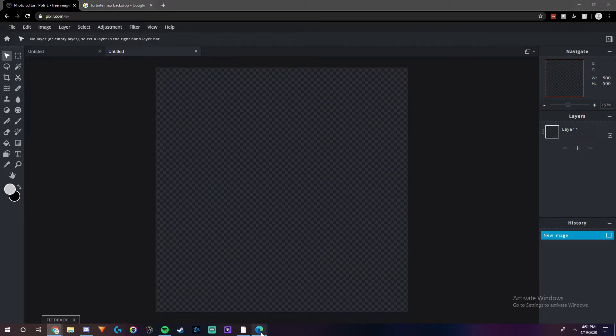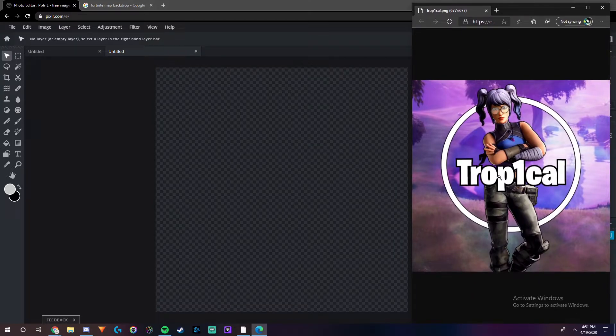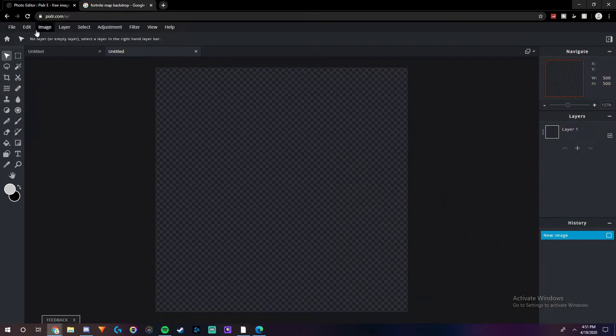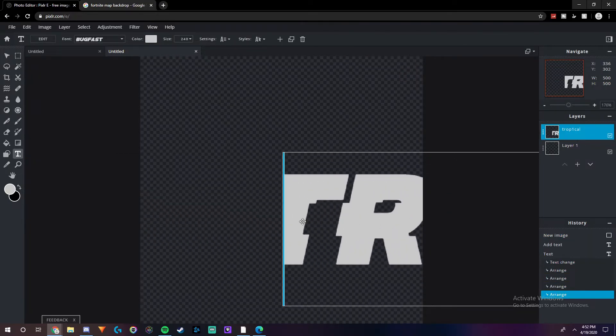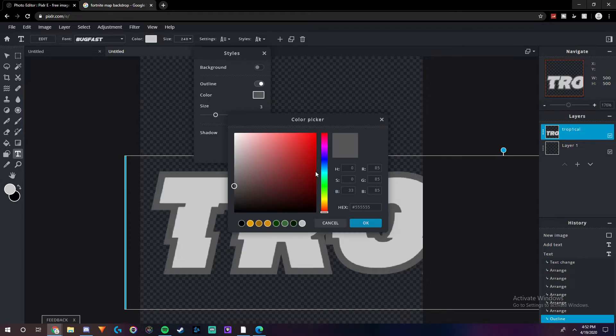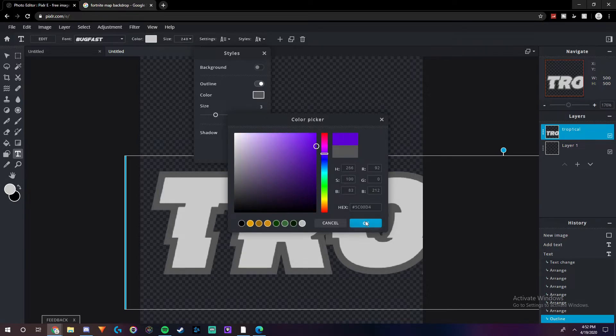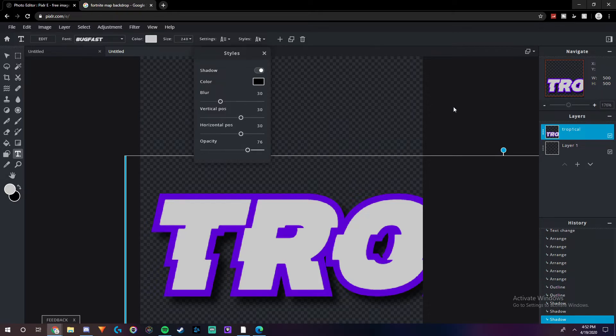The next contestant's name is Tropical. This is his original profile picture right here. He has the crystal skin and then just has his name here with a little orb behind it. Let's start off just like last time by putting in the text. Now that I have that in, let's just make it bigger. Since we're using a purple skin, I'm going to do a purple outline, along with just like I did for the last one, a black drop shadow. There we go — now let's rasterize it and make it a lot smaller.